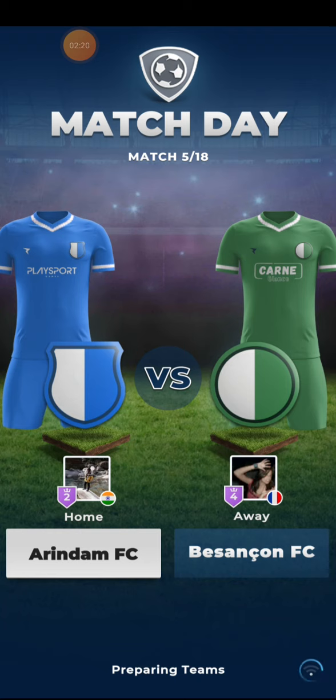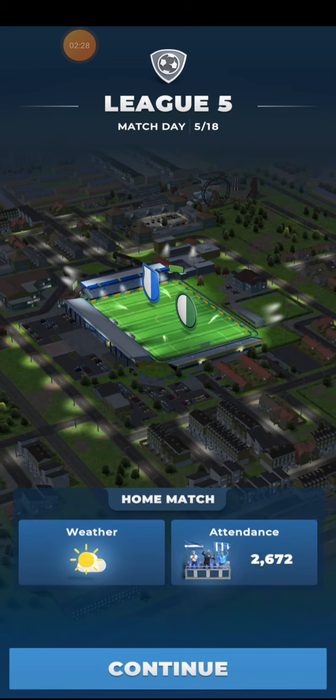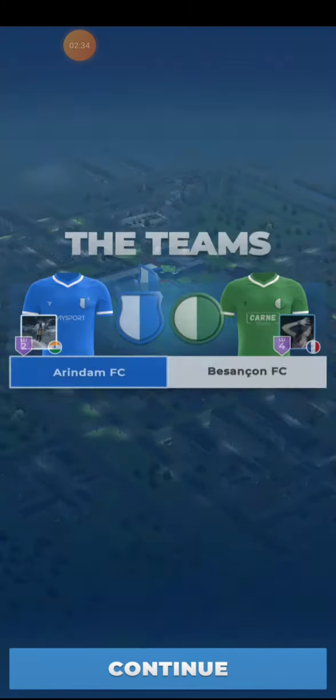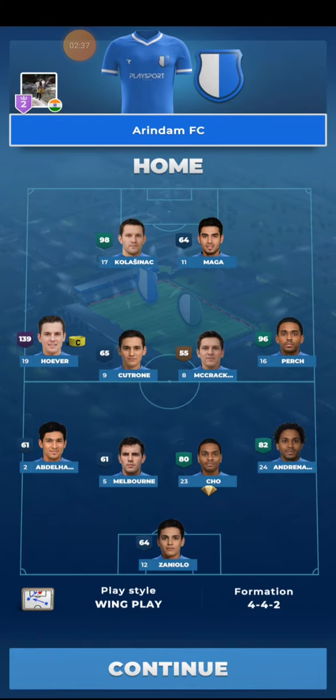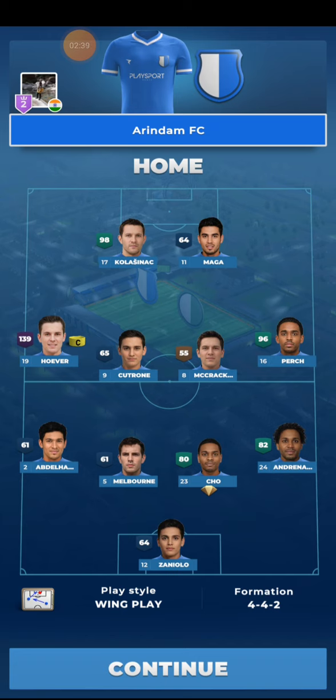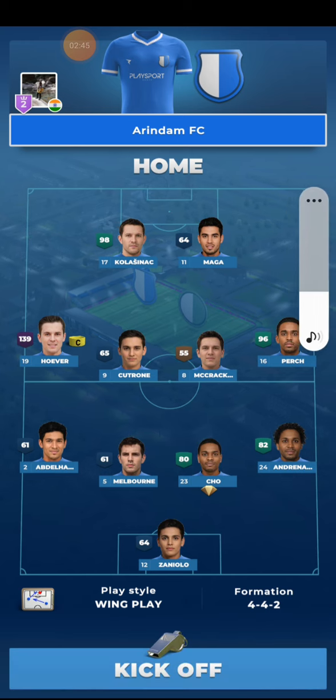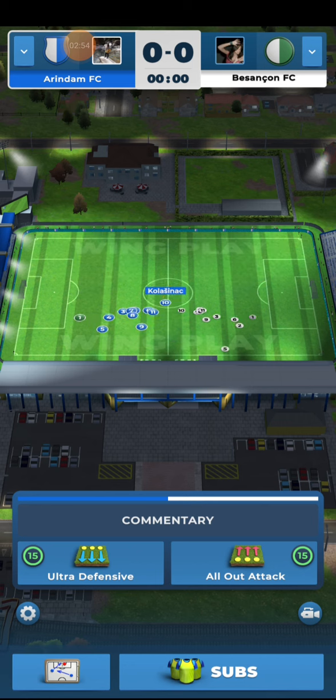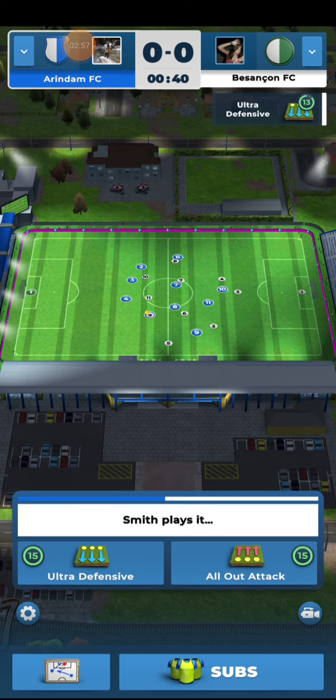You do not have to scout and lose your money. You can get the opponent's team strength at the initial stage of the game. When you click continue, you can see both teams' ratings. These are the ratings of my squad, and after that you can see the opponent's team. Here the opponent team is weak, so I can play attacking.